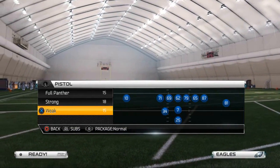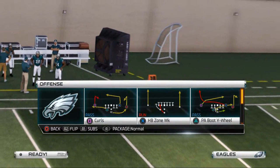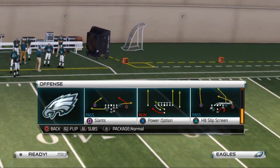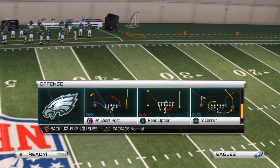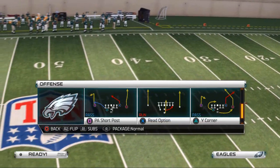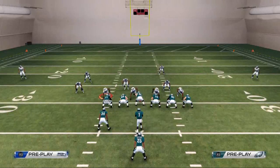What's up guys, 25 Gamers. Today's video is going to be over Pistol Week, and we're going to part two here. The play we're going over today is the Y Corner Out out of the Pistol Week formation, and it's going to be our base passing play.